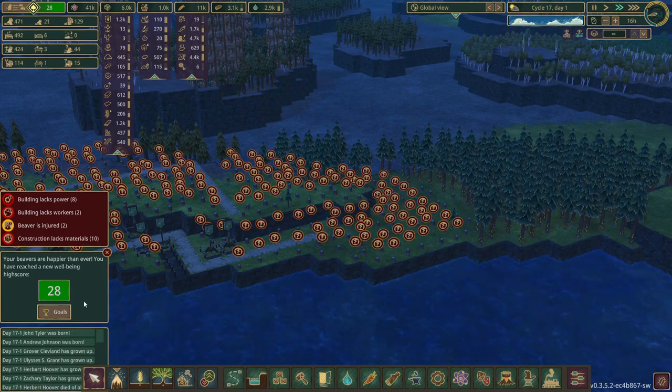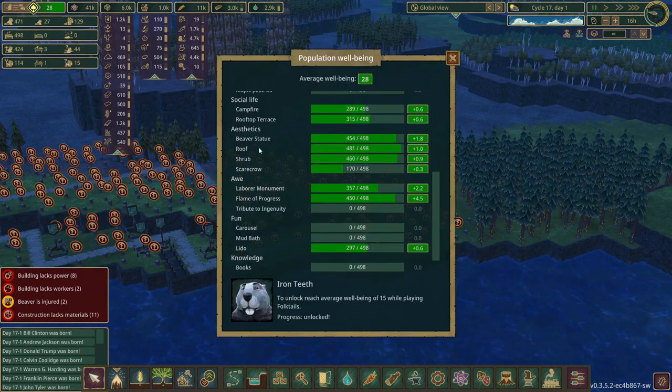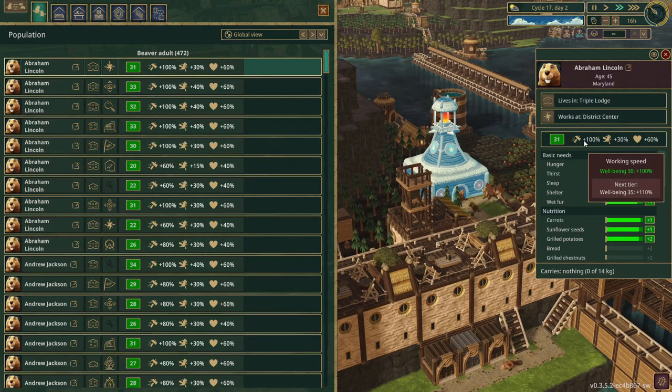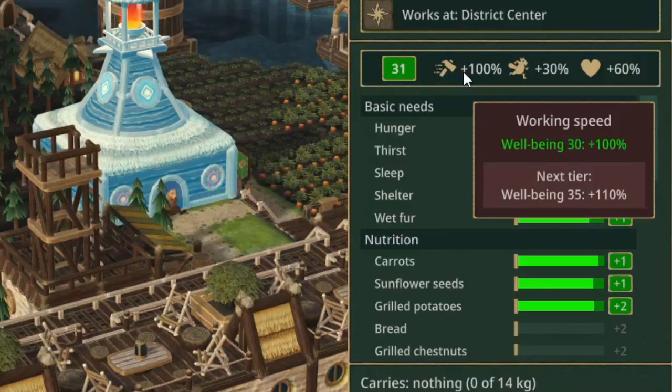Look at that - up to 28. It's almost 10 levels higher than we started the episode. With that comes increased efficiency since they get a bunch of bonuses. I didn't actually realize that they can have bonuses above 100%. Right now working speed is at 100%, and the next tier at 35 bumps them up to a 110% bonus to working speed.